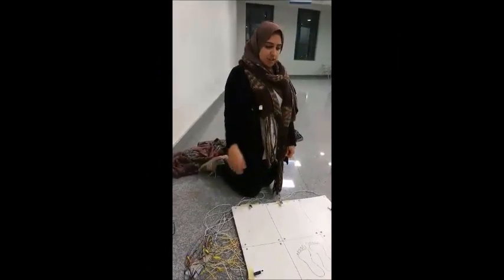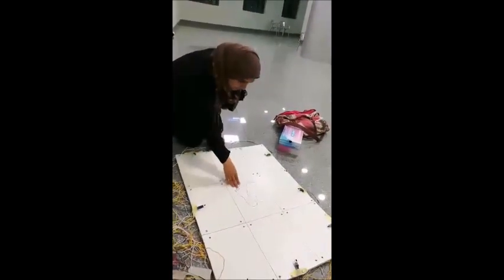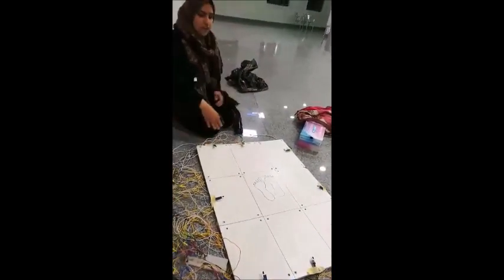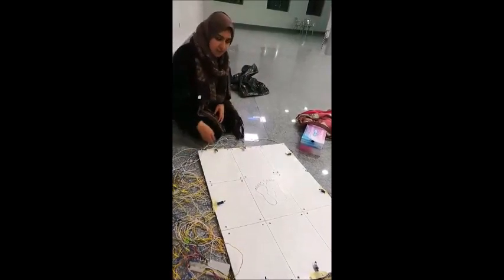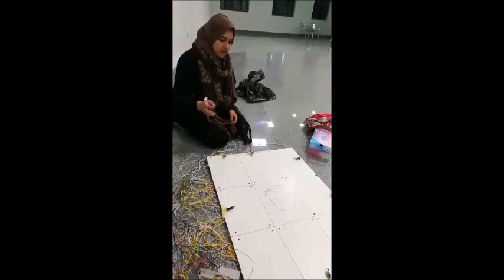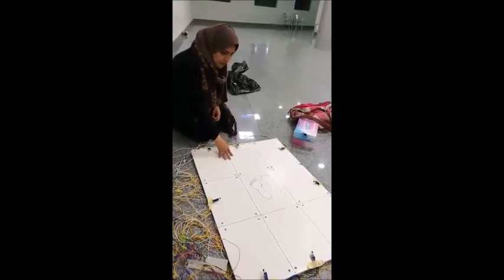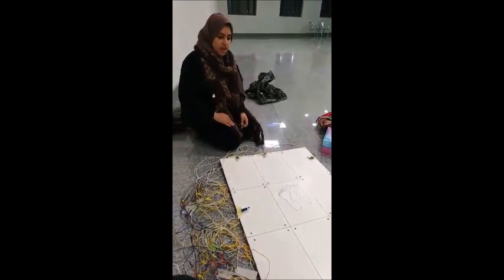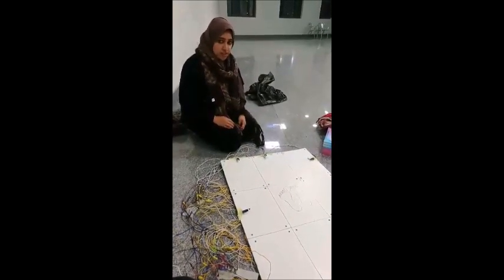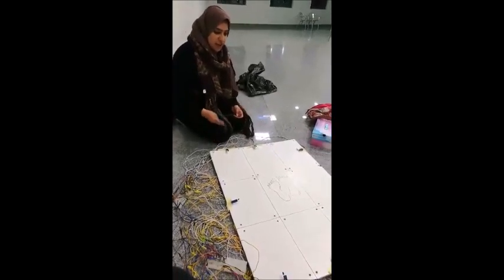This is a dancing board, 3x3. Whenever you start the game, you have to memorize everything on the board. Whenever a cell lights up, you have to step on that cell, and whenever you succeed in stepping on it at the right time, another cell will light up. You have to continue this game, and your aim is to win the highest score.